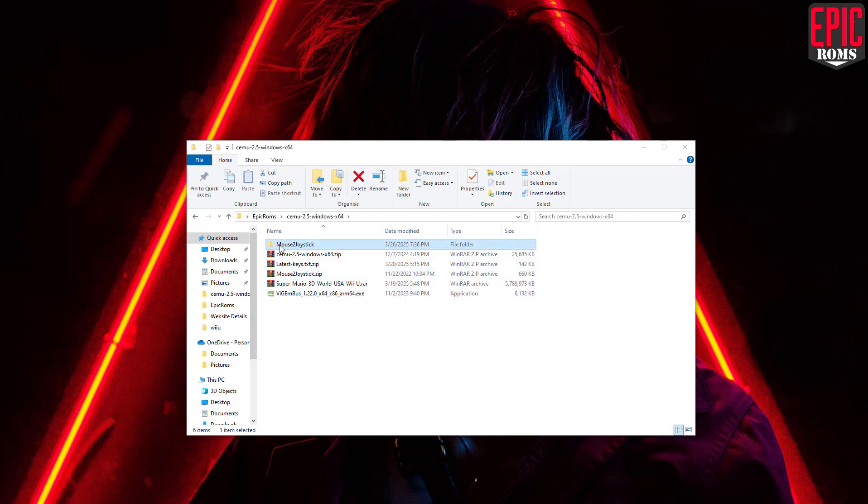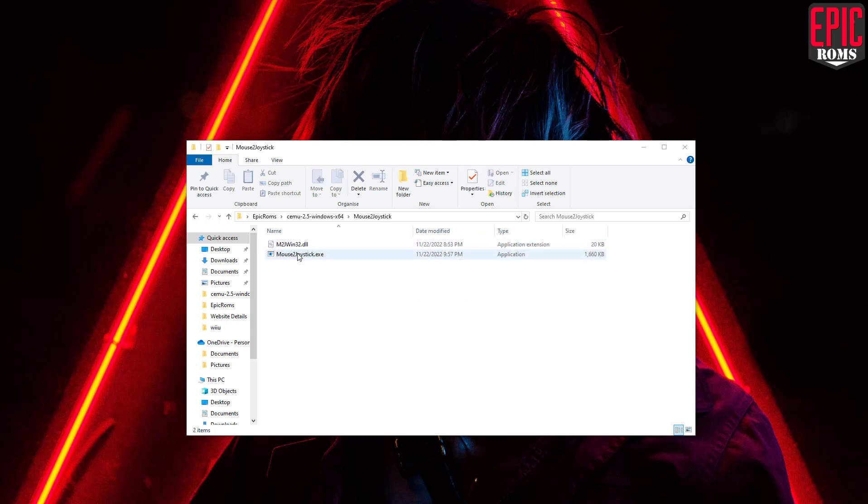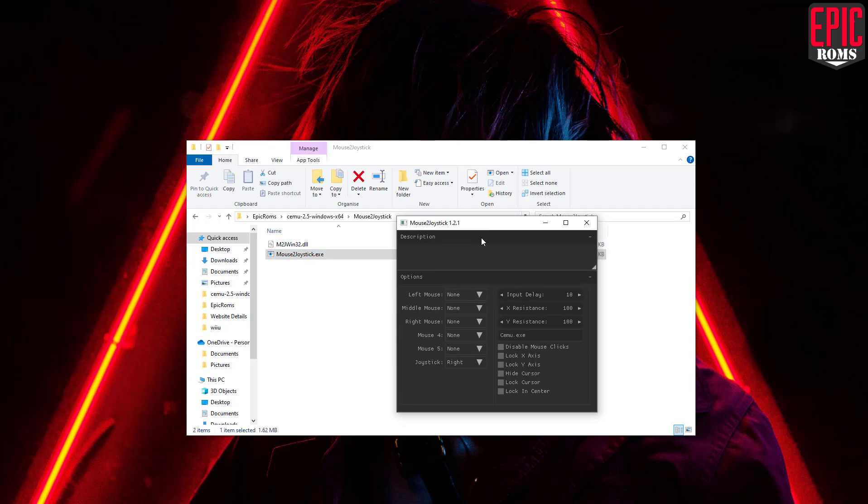That was for our keyboard. Now we need to launch Mouse2Joystick to enable our mouse for Cemu. You can keep the default settings or customize them if you prefer.